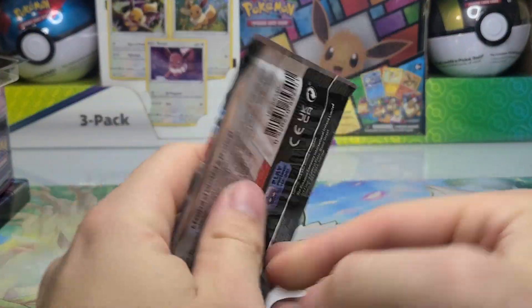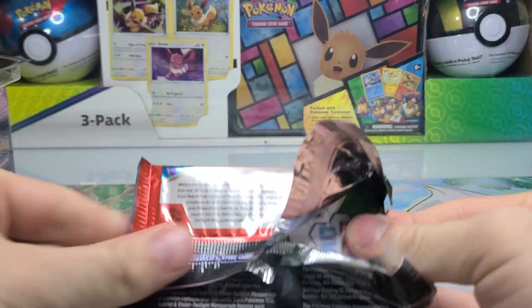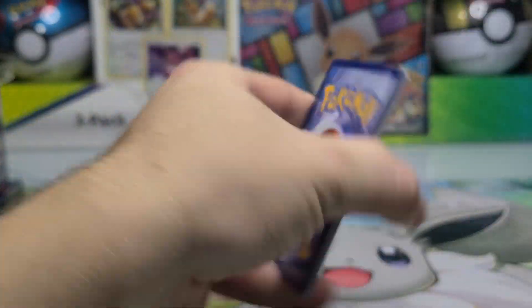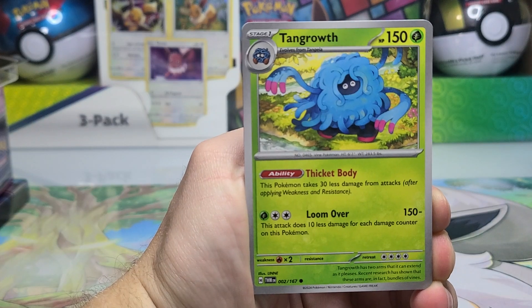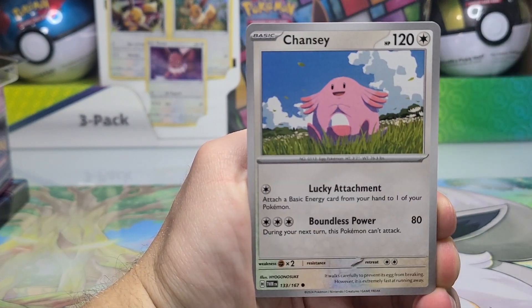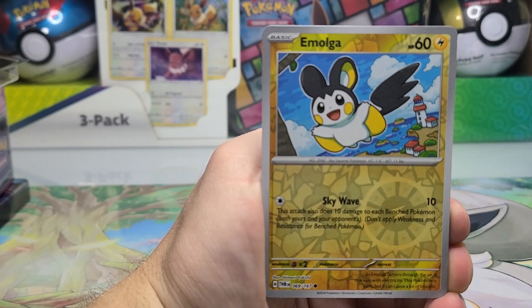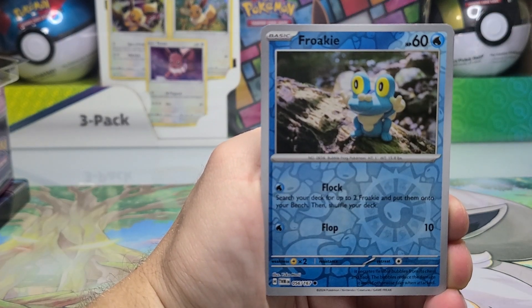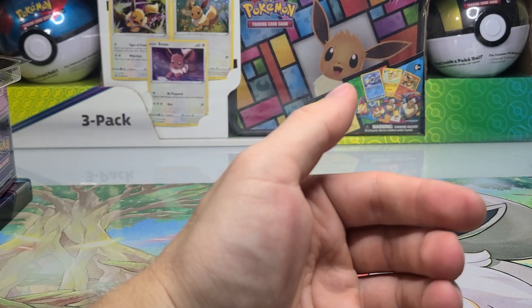Final booster pack here. We've had an excellent five booster packs from our tin — very happy with that on this Saturday morning — let's see if we can finish with something strong. Venipede, Chansey, Sandslash, and Iron Bundle, Lucian, Emolga Reverse, Froslass Reverse, and just a regular Walking Wake Hollow.